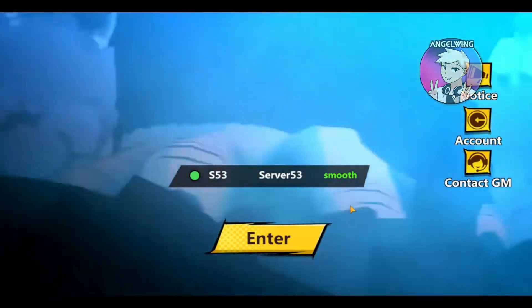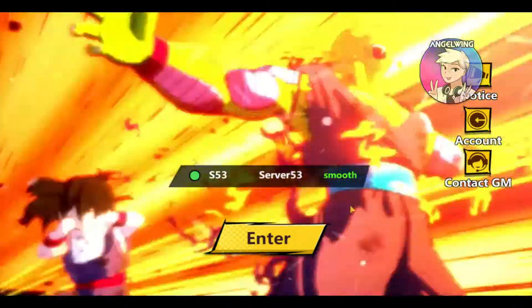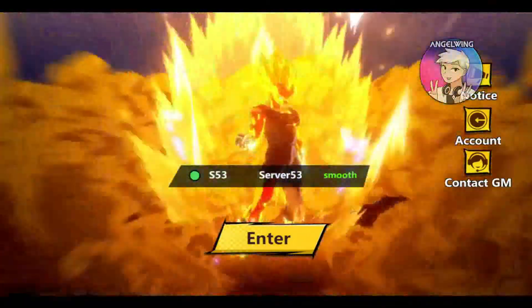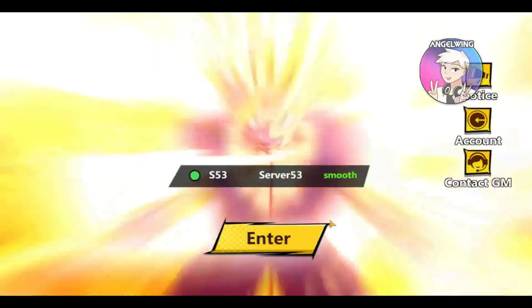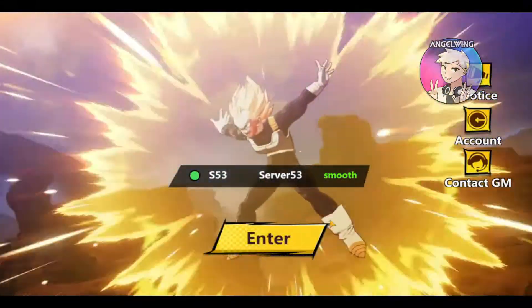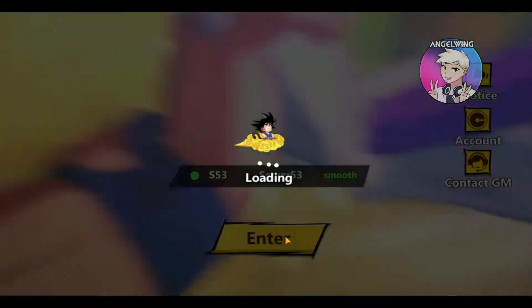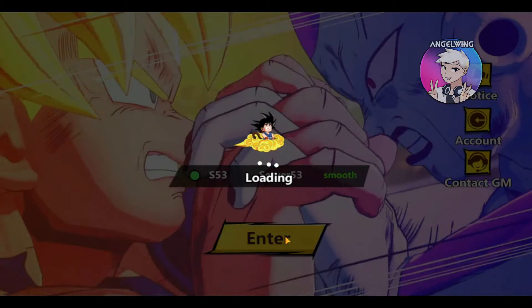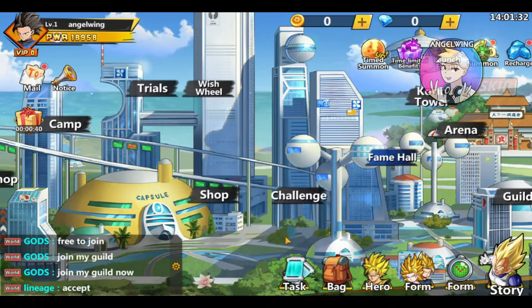Hello guys and welcome back to the channel, here I am again with a new game for you. Today I have a game based on Dragon Ball and this game is called Cyan God. We are going to start in the latest server, that is server 53. We are going to see what kind of gameplay this game has, how many characters and what kind of characters they have. And I am going to give you 4 codes so you start with.